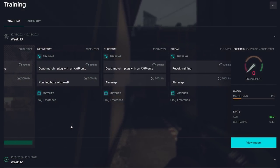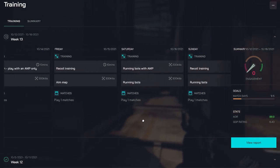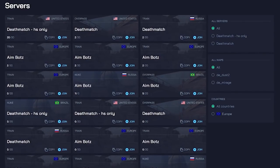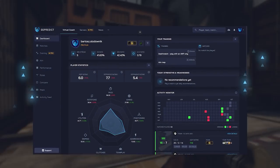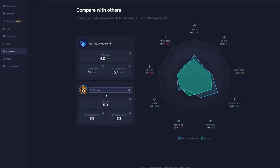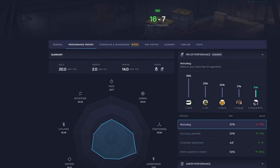GGPredict's AI knows exactly what you need to do to become a better player. Each week you automatically get tailor-made trainings made by the best CS:GO athletes who work with GGPredict. It's easy and fun and you can train right on GGP servers and get all the data from your trainings analyzed. Simply connect your Steam, Faceit, or Esportal account and get your matches instantly analyzed. You'll love the social features which allow you to compare with your friends and finally check who really is carrying the team.